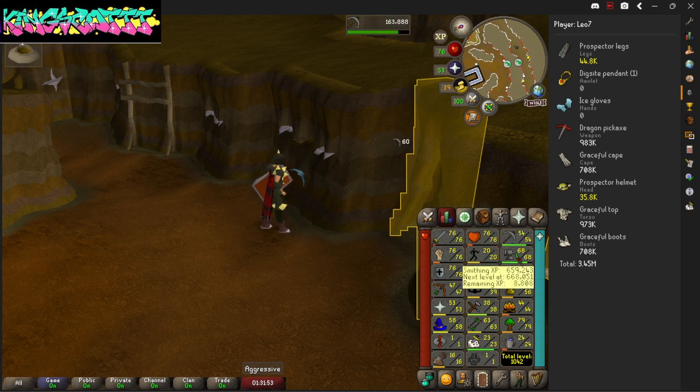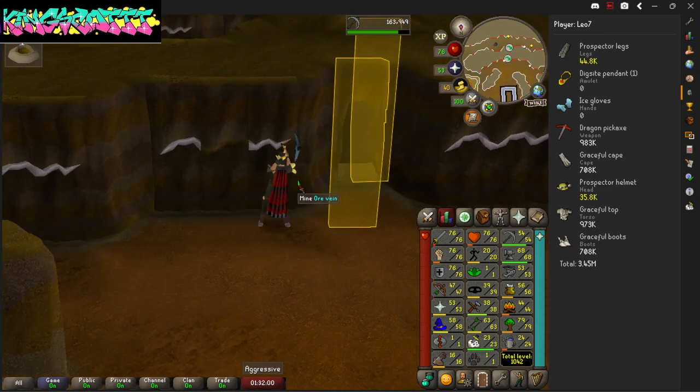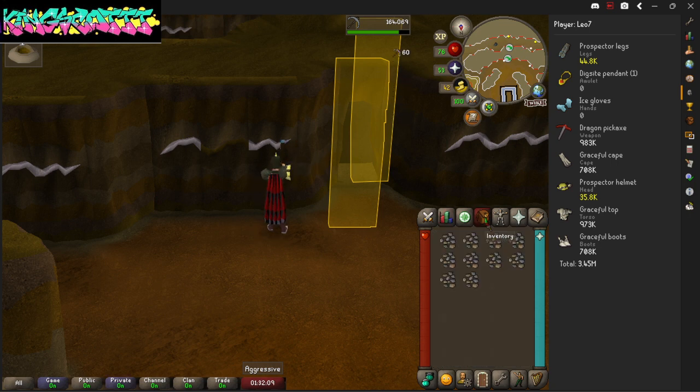So far I like doing smithing, and I feel like it's really fast once you get going — relatively fast to level up with smithing. Because you're right near the bank and all you've got to do is go to the Grand Exchange to get more bars. Mining goes hand in hand with it.